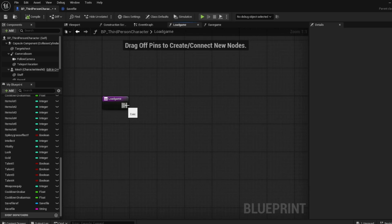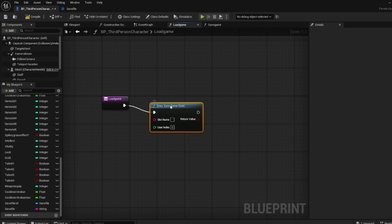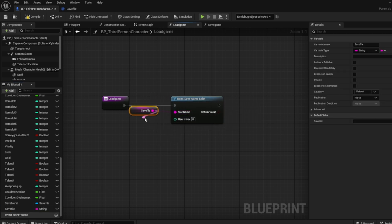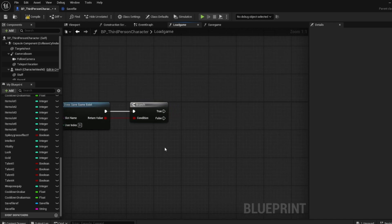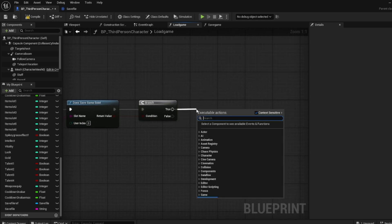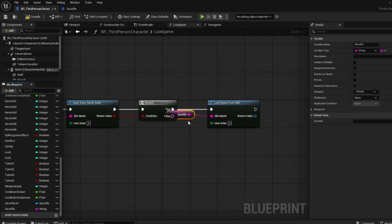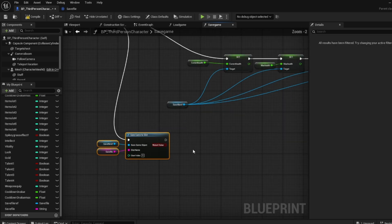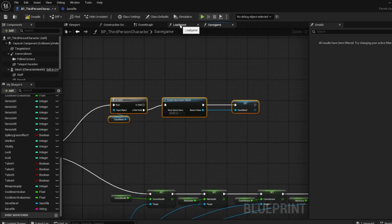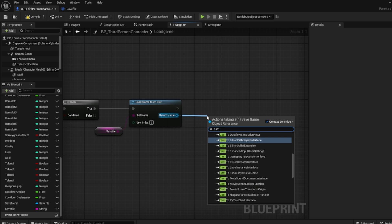Once we go to load game, what we need to do is say does save game exist? Then we go to save file, and after this we put in a branch. If this is true — so it does exist — we'll load game from slot, which is again the save file. So if it exists, if it has been created previously within the save game file, then we'll load game from slot.